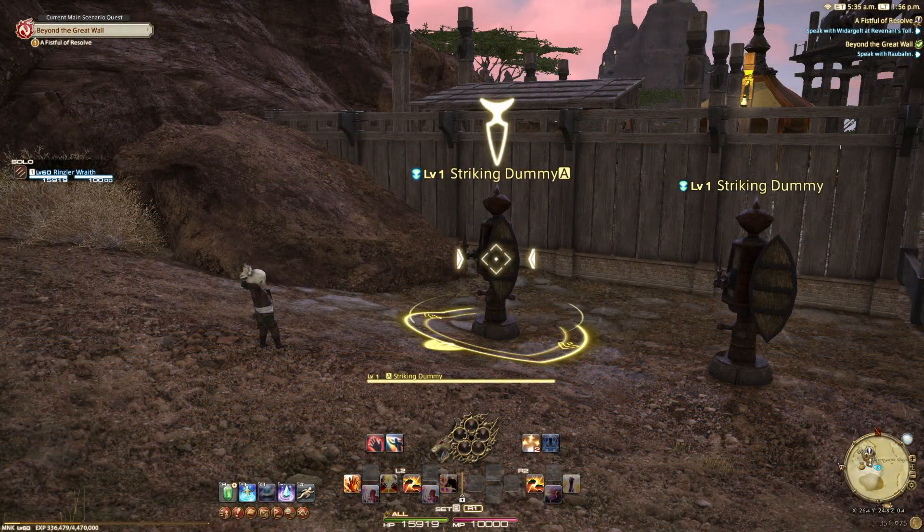Now that we've covered your Pugilist skills, your level 30 rotation will have a couple of additions. Like the Dragoon, the combos are split into a buff combo and a damage combo. You want to start off with the buff combo as soon as possible to get all your buffs up and running so that you do more damage with your attack combo.